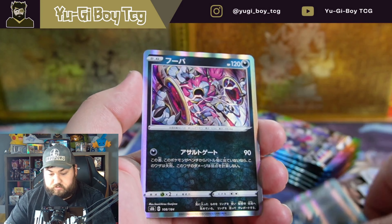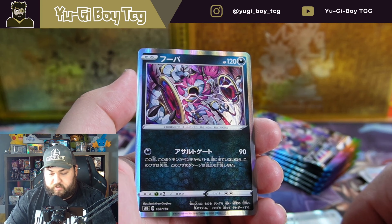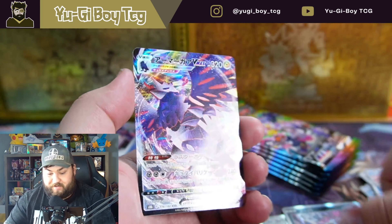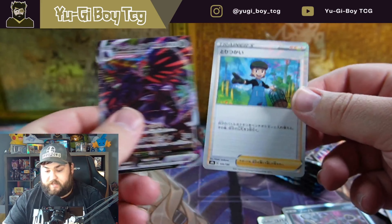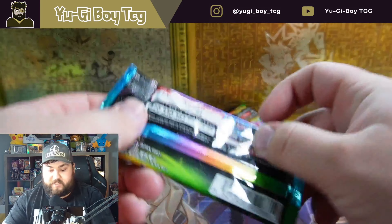Cobalion. Oh, who's that — is that Hoopa, just a different form? I hate that Pokemon. That is sick — Corviknight V Max, very very cool. That looks like the bird trainer one — very very cool. Haven't got anything crazy good yet.